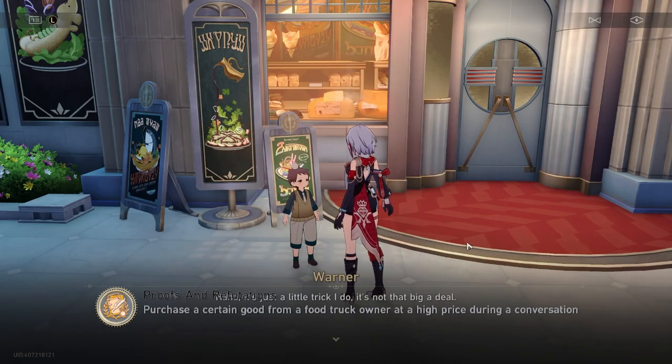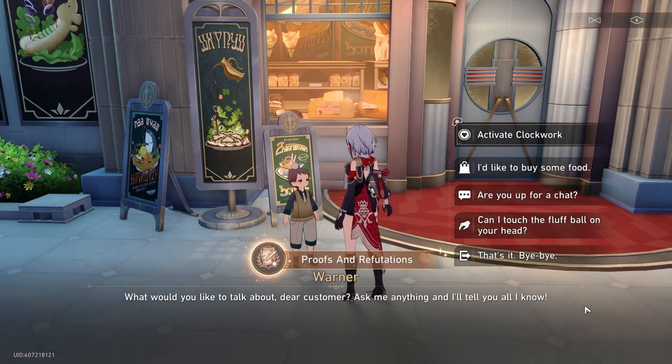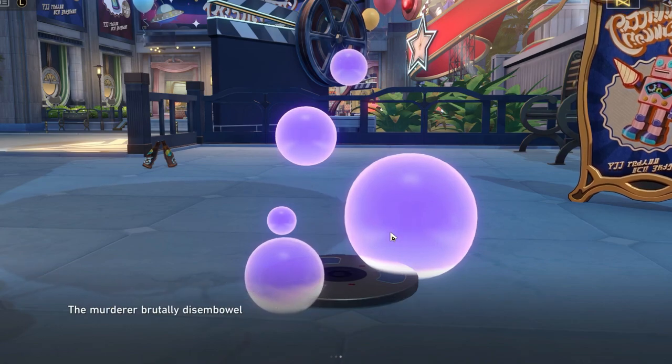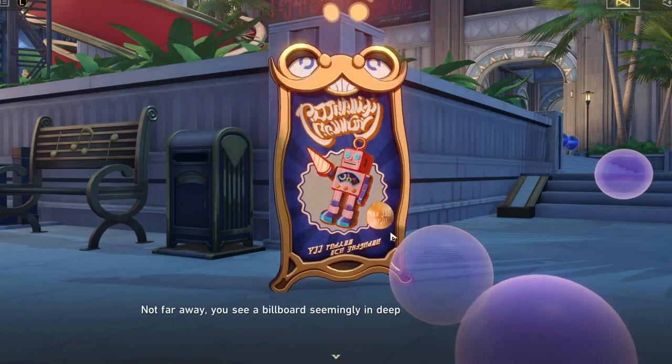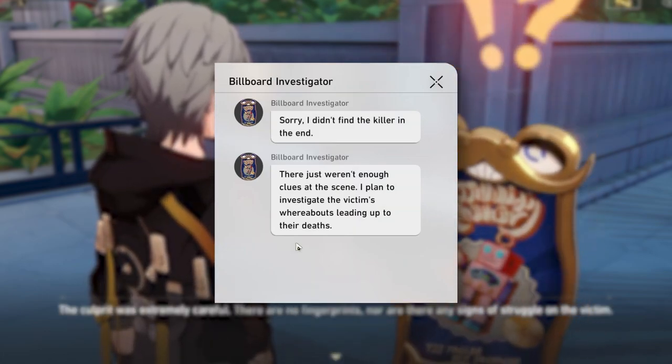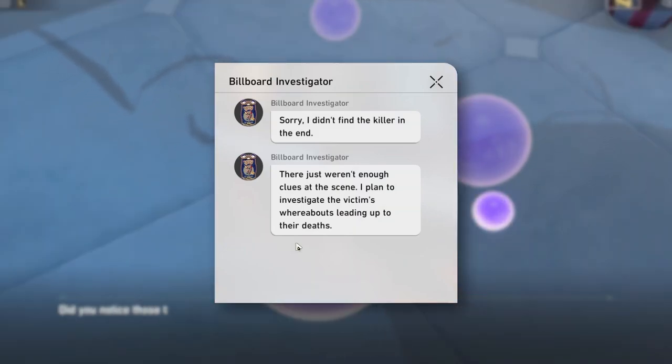Near the entrance of the park, talk to Warner and buy the only item he is selling. Right next to it is a crime scene. You talk to the detective billboard and right afterwards interact with the purple bubbles right in front of him. After 24 hours you will get a message which rewards you with the achievement 'Variation Named I.'